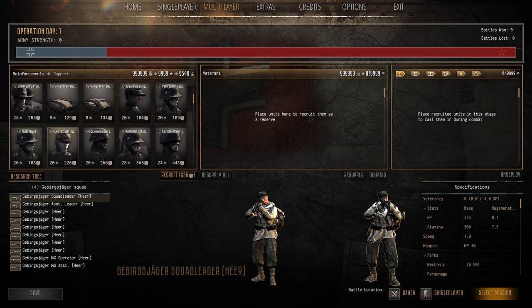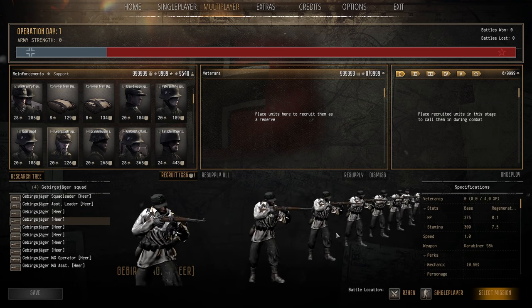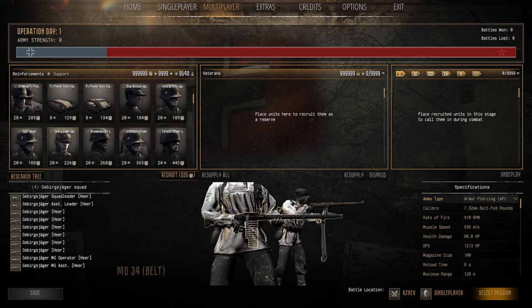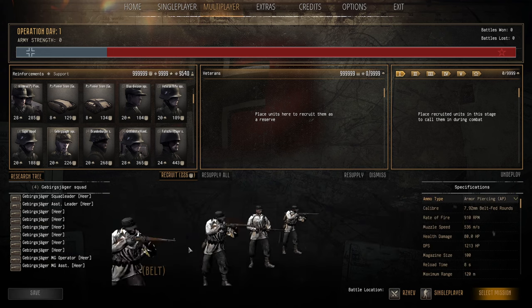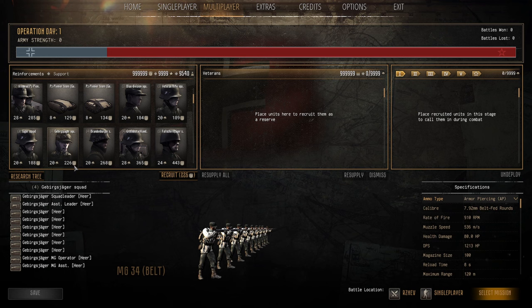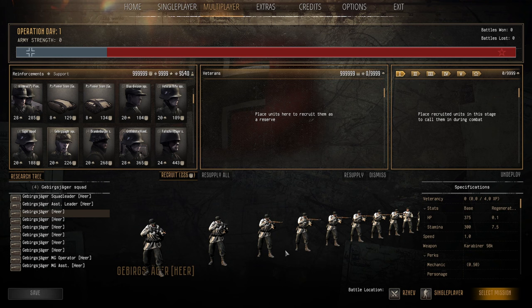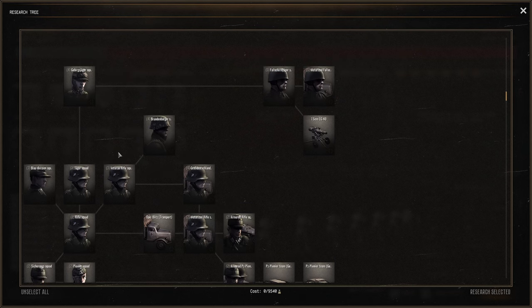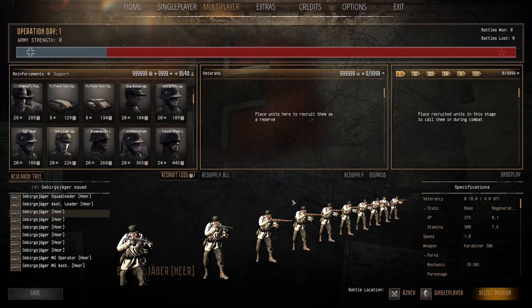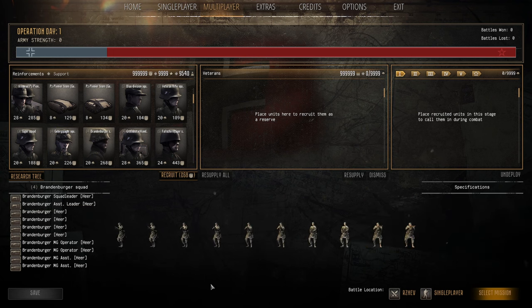The Gebirgs-Jäger Squad is elite in the sense they're fantastic — 335 HP and 300 stamina, very high rifle skills, excellent long-range specialists. They come with an MG34 belt. 20 population cap, 226 manpower. Great health and stamina. These guys are fantastic and on the research tree you need to go through the Gebirgs-Jäger to get to the Fallschirmjäger, so they're a good pick while you're waiting.